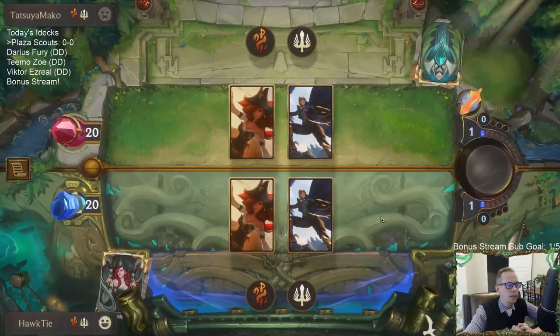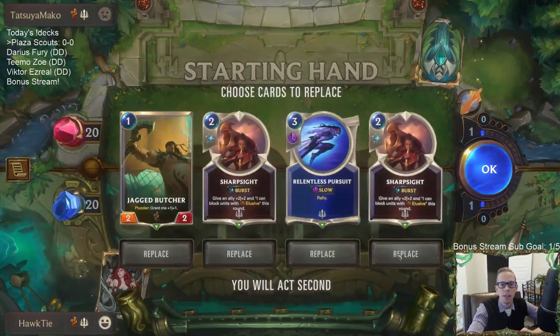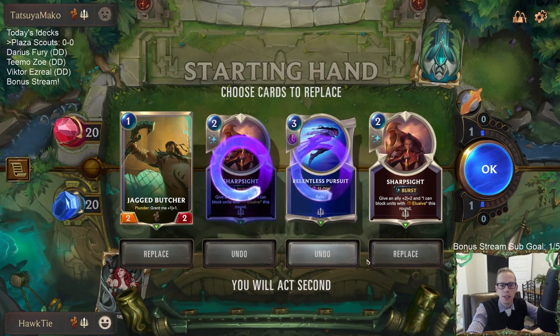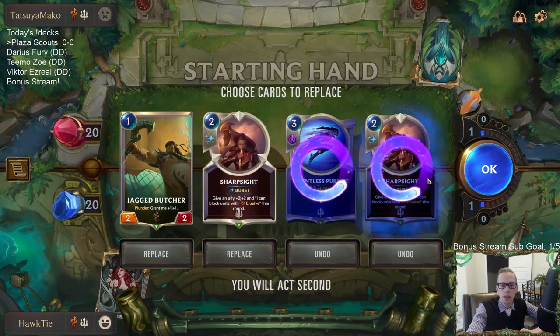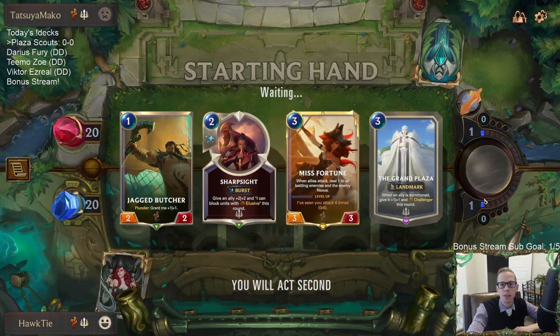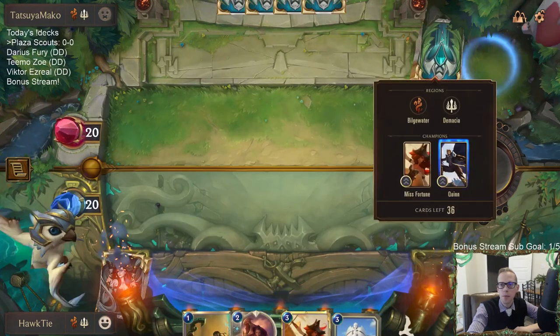I didn't go with Cythria — I wanted the moose instead. Jagged Butcher is an obvious keep. I should probably keep one Sharp Sight but we need to find Plaza and find some scouts. And we've got a mirror match.